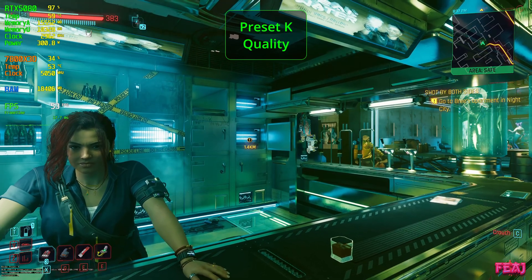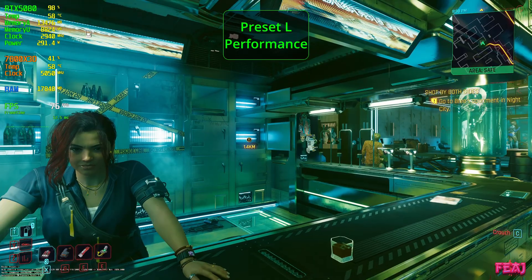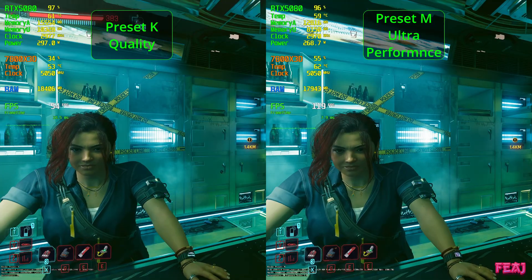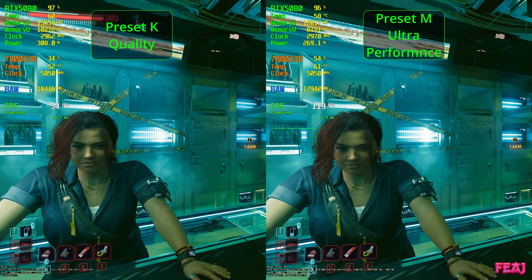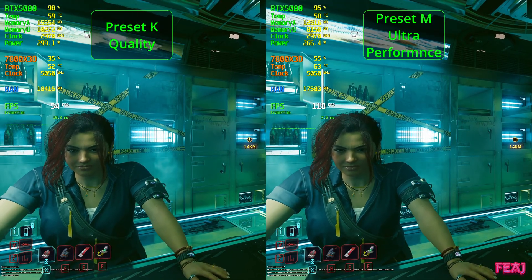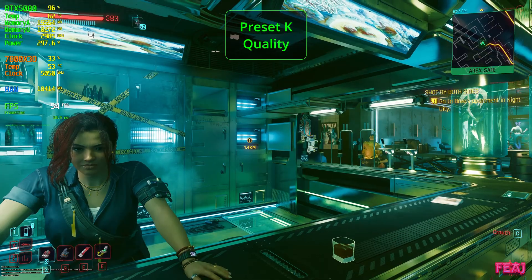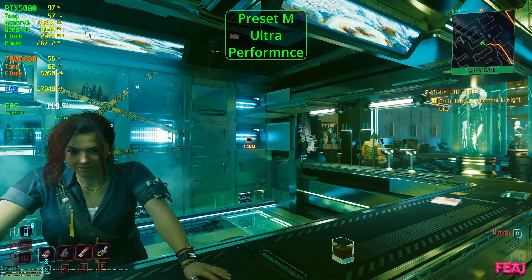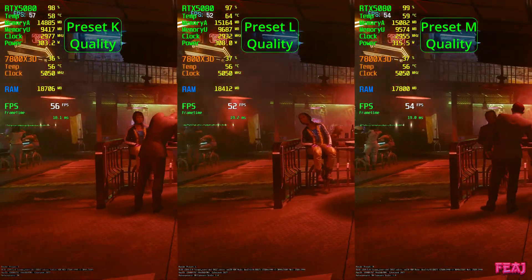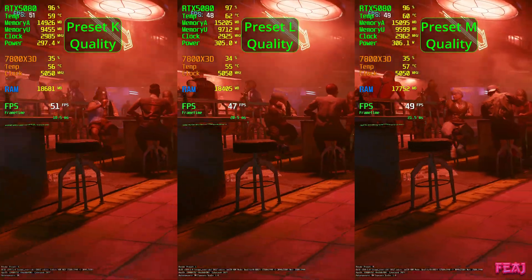Preset L is made for performance mode and preset M is made for ultra performance. I just wanted to check and show you guys that there is still a difference. Even here, ultra performance looks great, but it doesn't hold up against preset K quality mode. I know they didn't claim anything around it, but I saw some people claiming things on Reddit and I just wanted to include it in the video. This benchmark lets you check the FPS and a bit of the visuals.